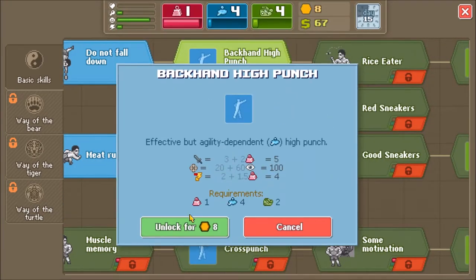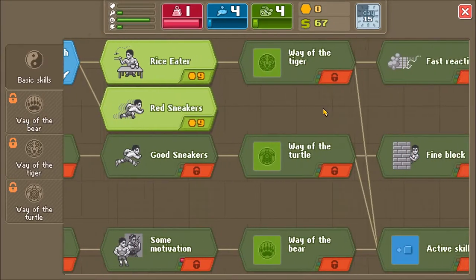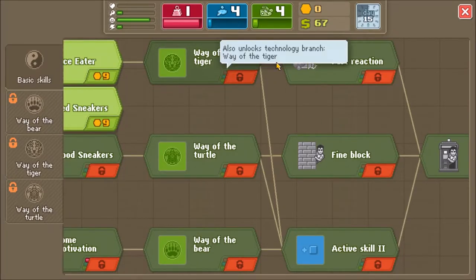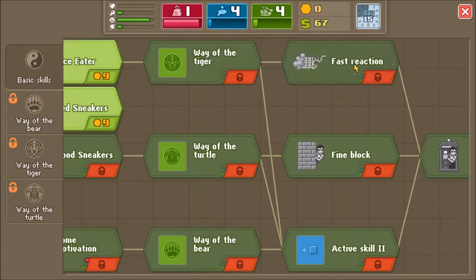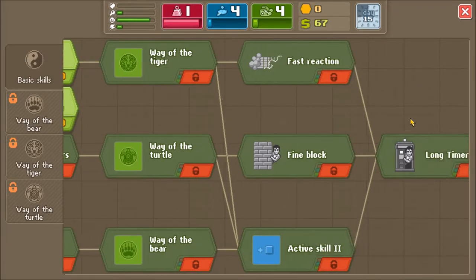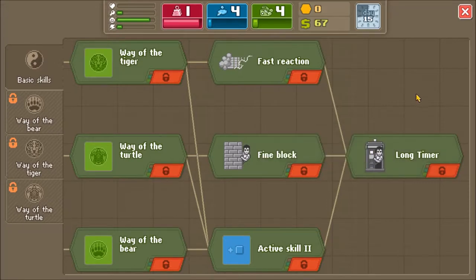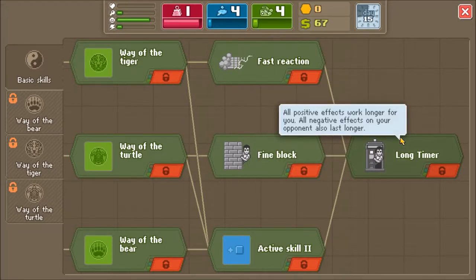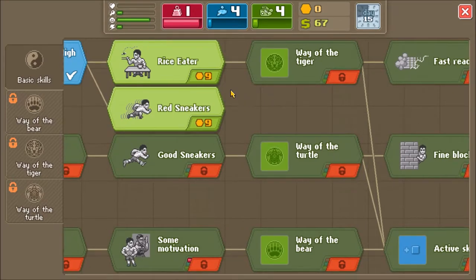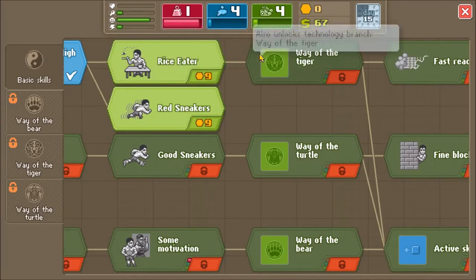We'll buy that, but I'm not planning on using it too much. Once I get Way of the Tiger, I can get a couple of perks. Ooh, another active skill - I'm definitely going to want one of them. Long timer. We'll look into that later. I'm getting way ahead of myself. I need to get nine more skill points so I can get the rice eater perk, so I can get the Way of the Tiger.